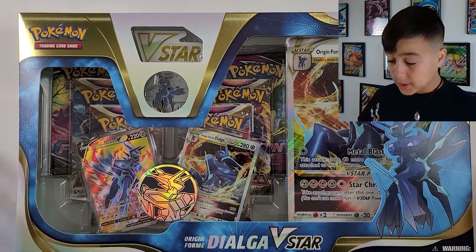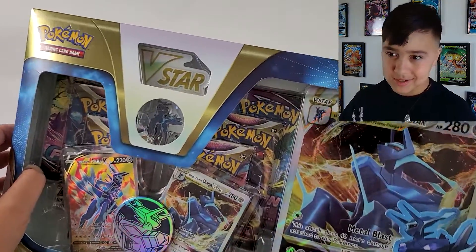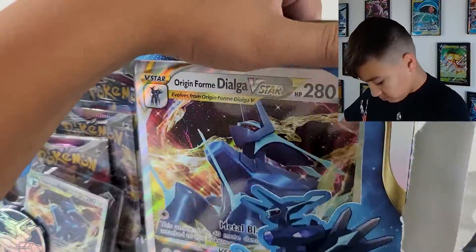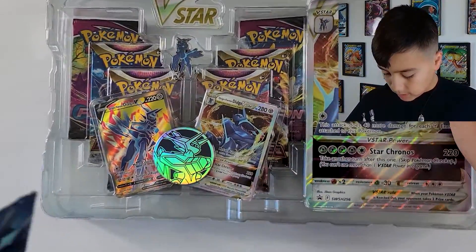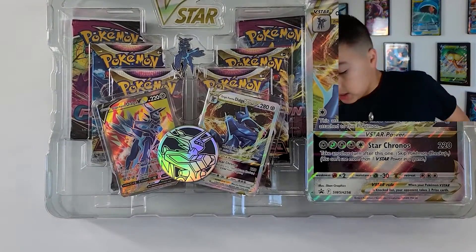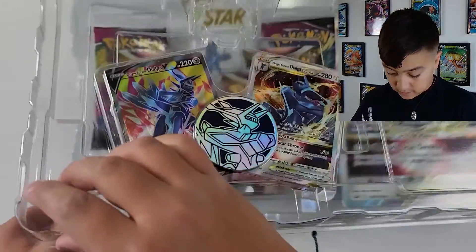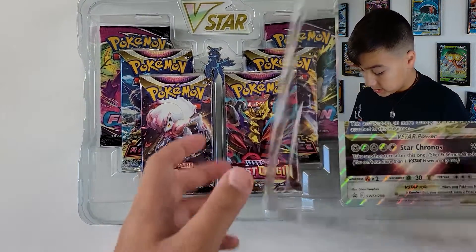We've got the box right here, so let's unbox it. It's still in the plastic casing, but it all looks very nice together like this. Actually, this is well put together. Gotta give people that. That is a good variety of booster packs right there.